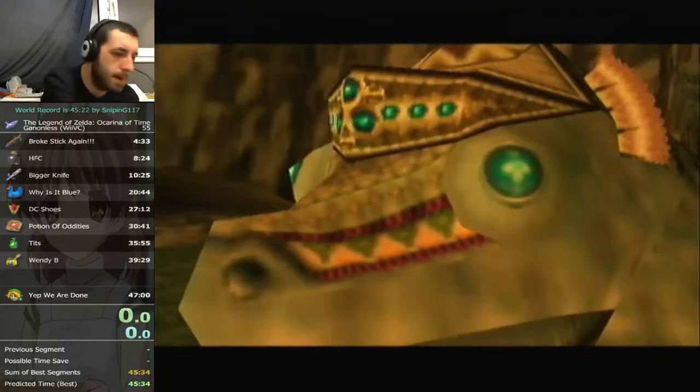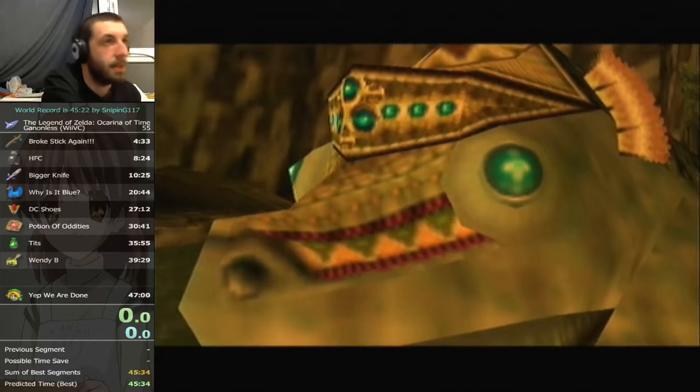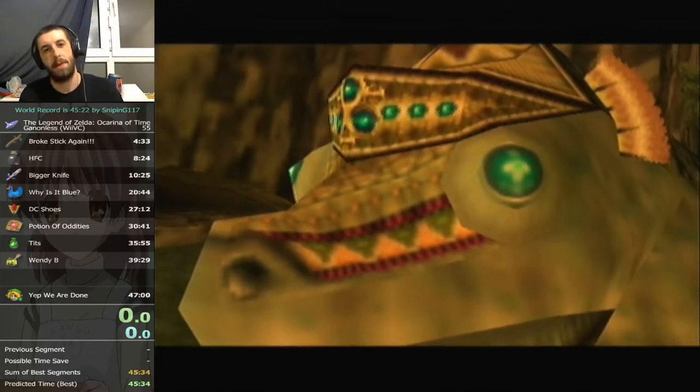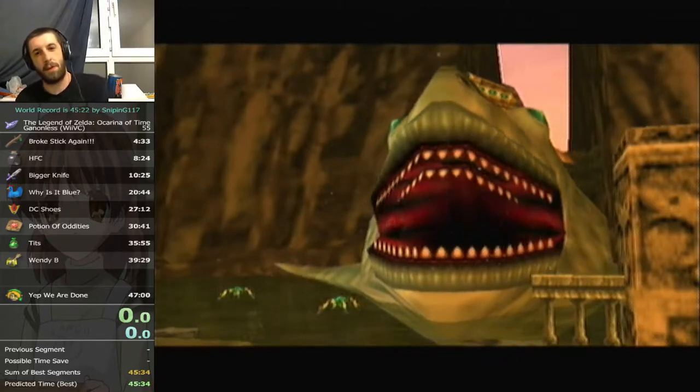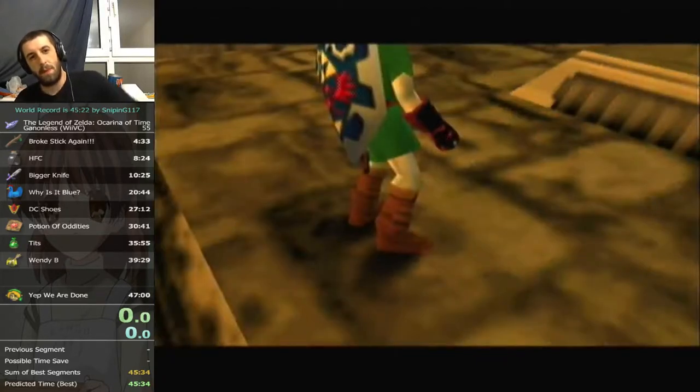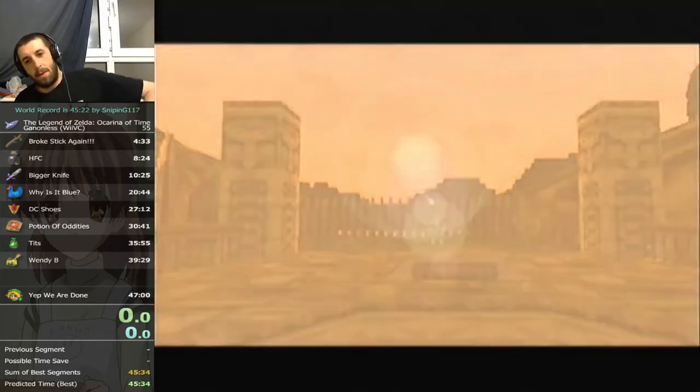Oh, you hedged forward into it? Yeah, I just did that to be safe. You had me do that the other day, I just ran straight at it and hit Todd. It's different when you first kill the dongle — you can just do that. But when it's a second time going into that room, you can't. You have to be pretty careful.